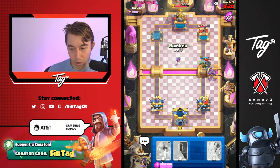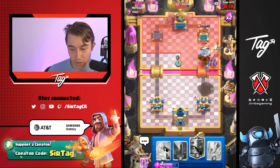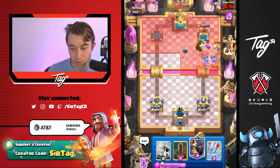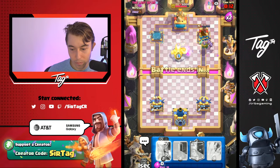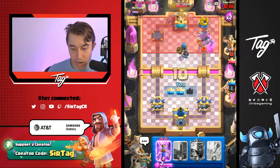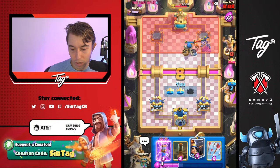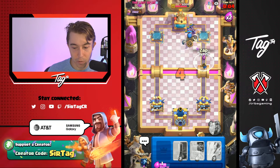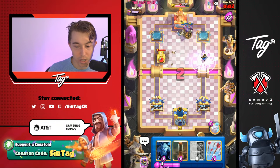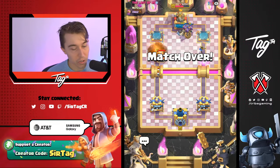Then we go Bomber and with 20 seconds remaining he still has to defend the entire time and we have Evo Zap. So he loses, good day sir. It was a very easy win. He doesn't even take a tower, lost both of his, and he's going to go Balloon here but we have Evo Zap and Little Prince. We'll drop our Zap at the river just to make a prediction — but he's not going to drop it. Very easy win, on to the next one.